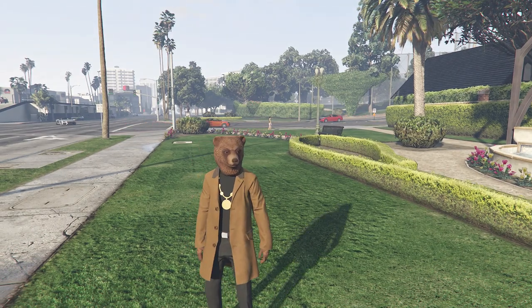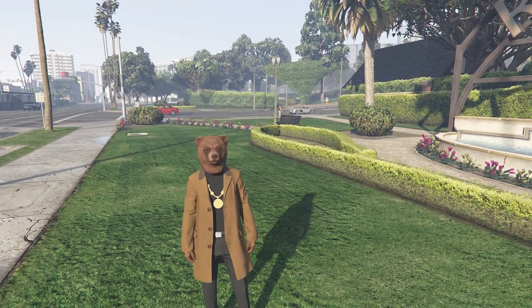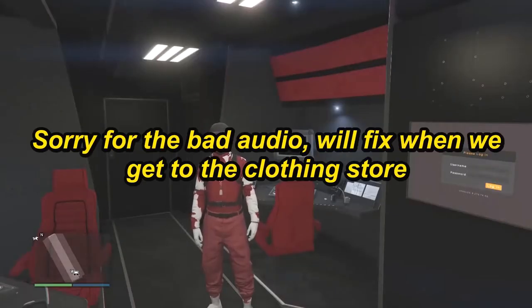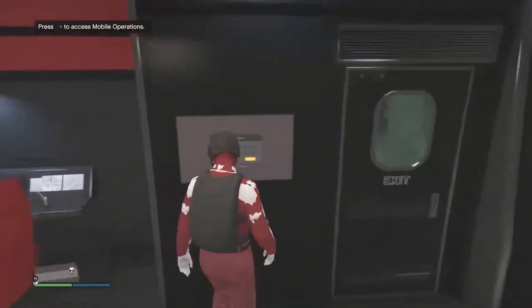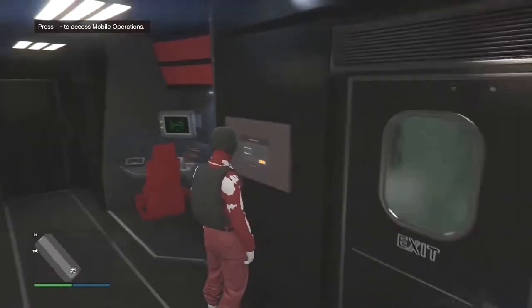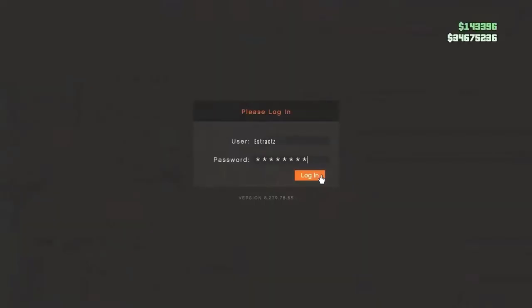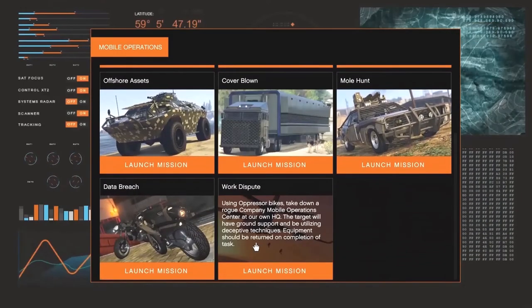Once he does request his MOC, he's just going to head to the back of his MOC. So for the first part of this glitch, you guys will need your friend to get an MOC. After he does, tell him to go to the job mission near the front of the trailer part in the MOC. Just go ahead and access the mobile operation center, hit log in, and have your friend start the mission called Work Dispute.